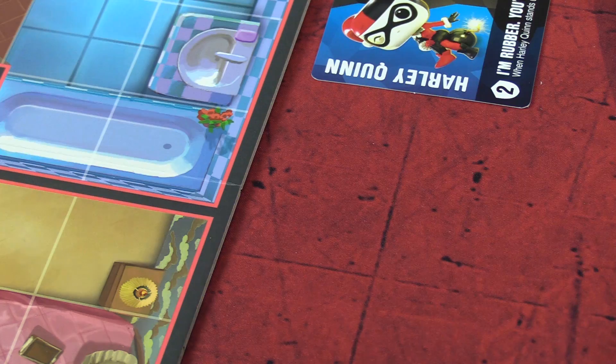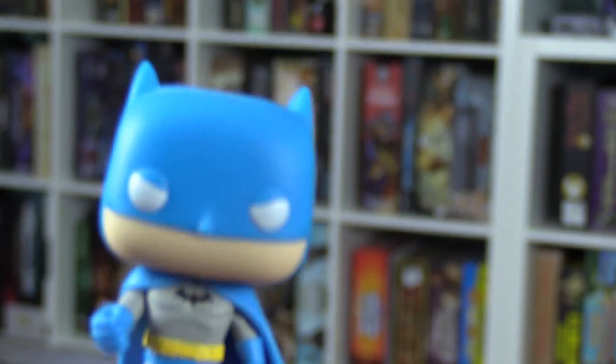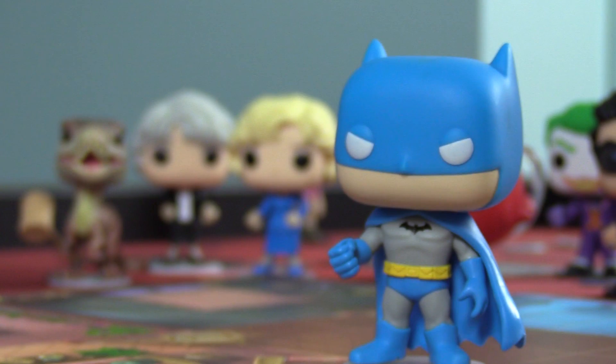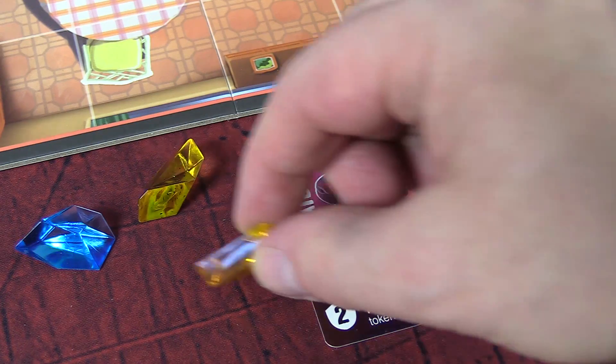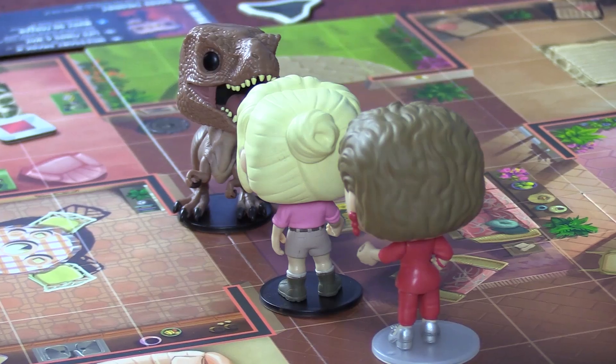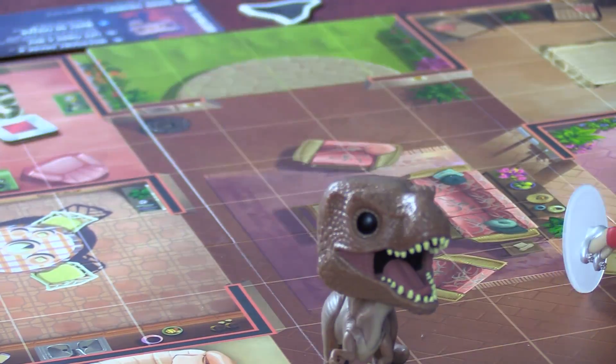When you challenge another character, you roll a couple of dice, and the target rolls their defense. If the attack is successful, the defender does a faceplant. If you kick them when they're down, they'll be knocked out, and you'll score a point. One of the coolest things about all these characters is they have a very diverse set of abilities at their disposal.